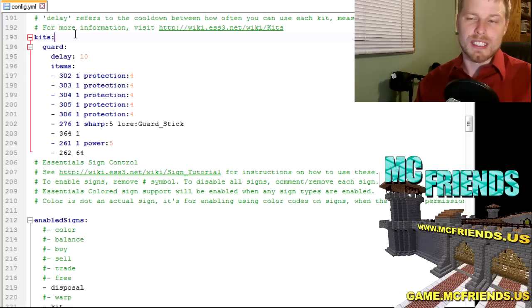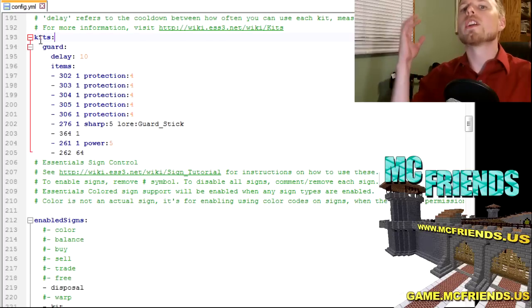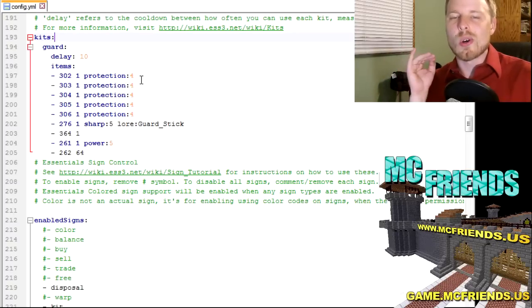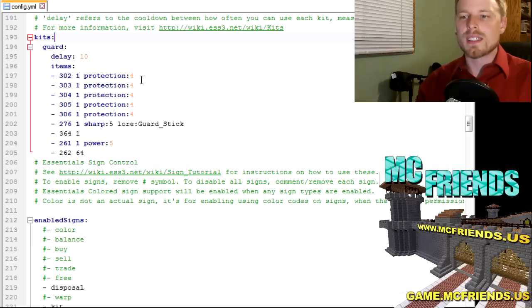Go to your config file in Essentials and scroll down to find the kits area. If you don't have Notepad++ yet, get it — it's fantastic. It's color-coded, adds spacing, and is so much better than regular Notepad. You can also set tab to spaces, which matters here since this config uses four spaces. Using tab otherwise will mess everything up.